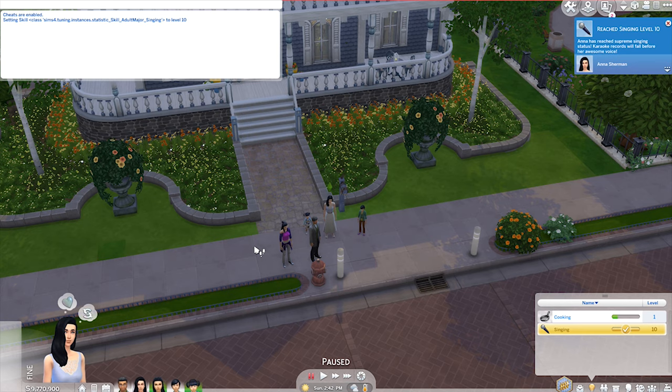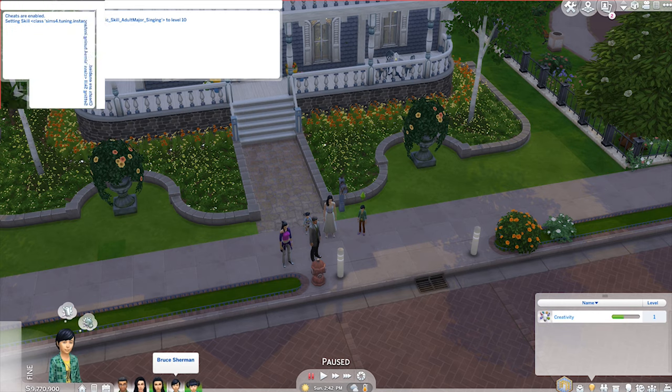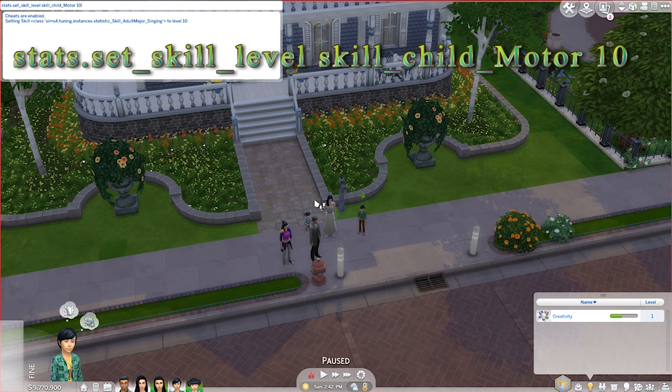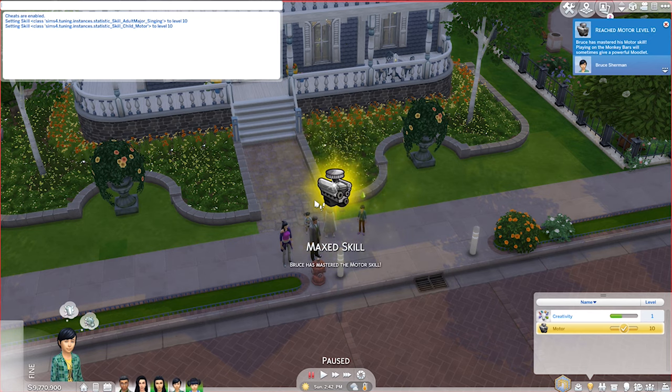Now for the child skill codes. For children, the code starts with: stats.set_skill_level skill_child_motor and then the level number you want. Hit enter and you can see the child now has very fine motor skills indeed.